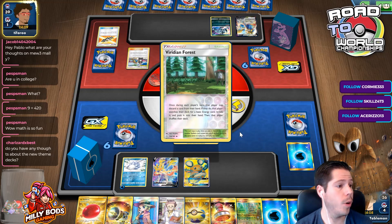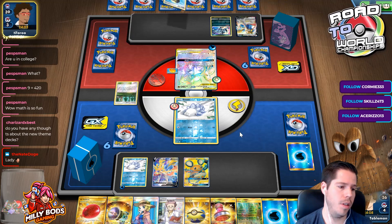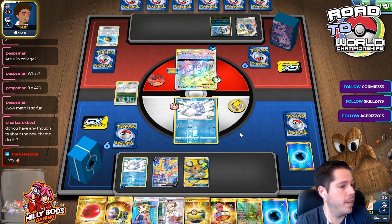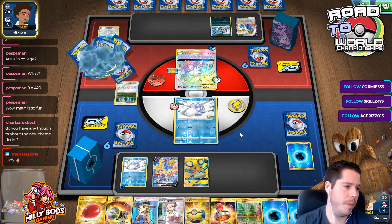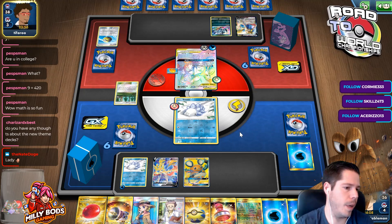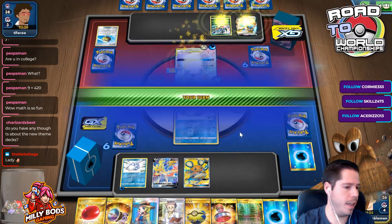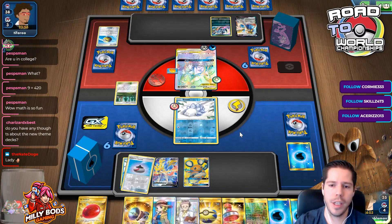I finished university nine years ago and I am 31 years old. Do I have any thoughts about the new theme decks? I think the Rillaboom is the best one because Rillaboom is the better of the three starters and it has the Magnolias — but I have no idea what they offer in the theme deck meta.